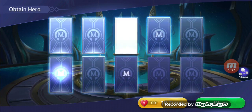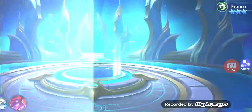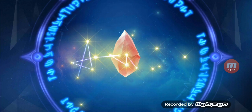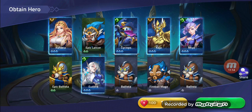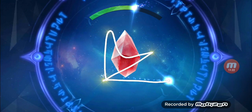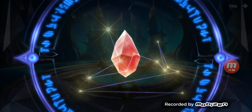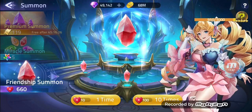Unfortunately no four or five-star in these pulls. Let's do one more. We got a Ballista — writing down a six. Unfortunately no five-star and no four-star. At least we got some food from these friendship summons, but out of three summons we don't get anything worthwhile.